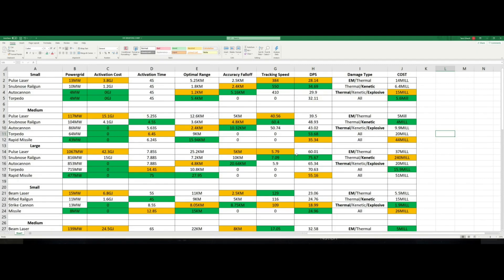That 3.8 gigajoules is kind of a lie — we'll go over this when we cover the ships, but a majority of your laser-using ships are going to get a 50% reduction to those skills. So your 3.8 becomes 1.9. That 1.9 is still going to be higher than what the snub-nosed railguns use, but as long as you have the skills to use the ship, in most cases you'll be fine. We'll go over the ships that don't have that bonus later.